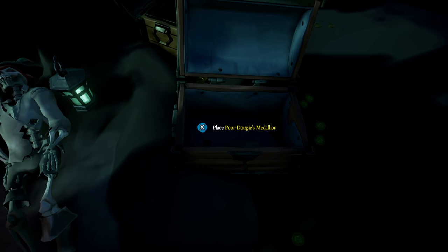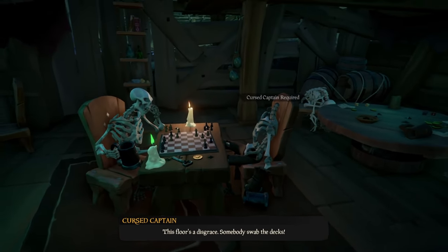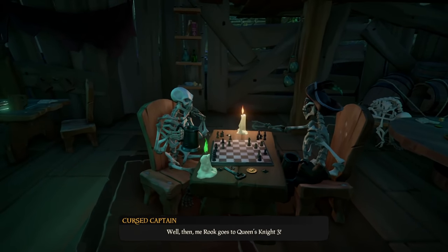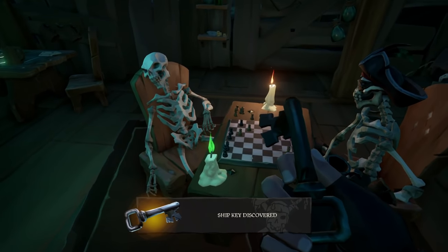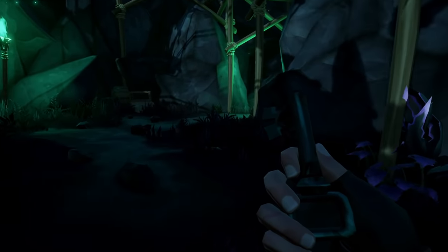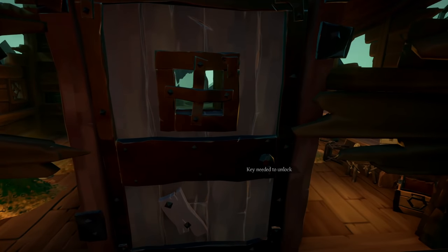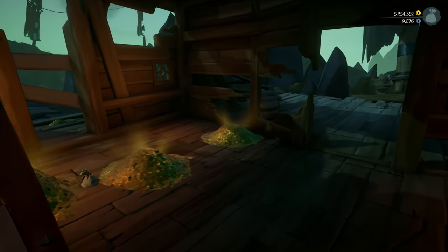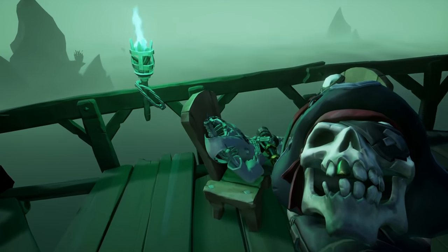Now you have a buy-in for the chess game. Go back to the table, put the buy-in down, grab the Cursed Captain's head, and place it on the skeleton. After some dialogue, you'll be able to pick up a key that opens the treasure room we saw earlier. Head back to that treasure room and open it. You may think you're about to make millions, but it's only about 5,000 gold — however, you needed this for more commendations, so it's well worth it.